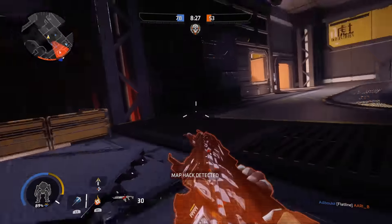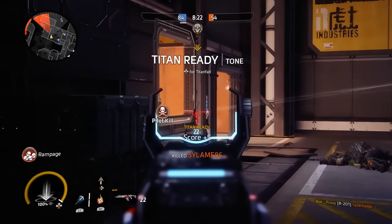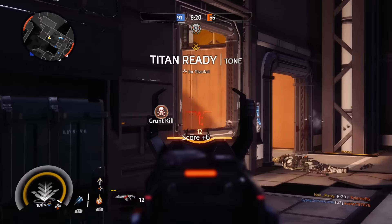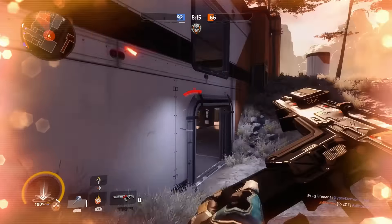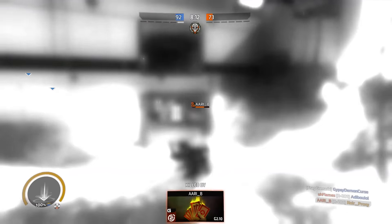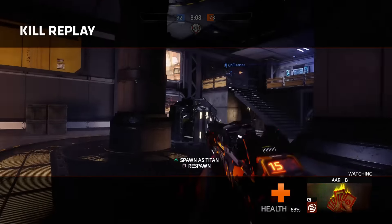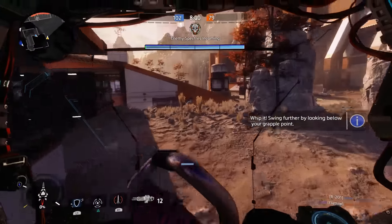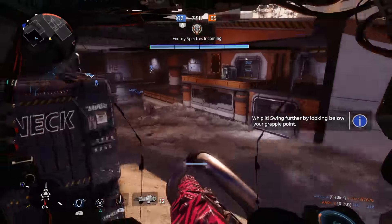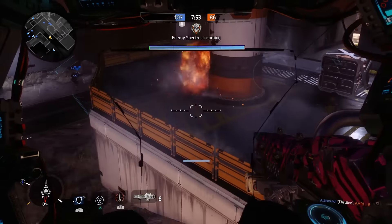We've actually been scanned here, which means the enemy team can see me through walls at the moment. There's actually a boost ability called Map Hack — this allows an enemy player, once they've filled their Titan meter to a certain length, to get a boost ability that reveals all enemy pilots on the visual field. So when you do actually see that, try and kill the enemy player while they're using it because I believe it does actually deactivate it.